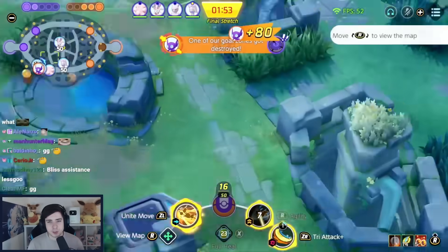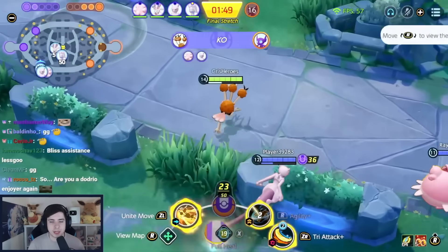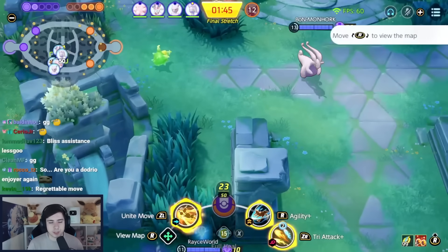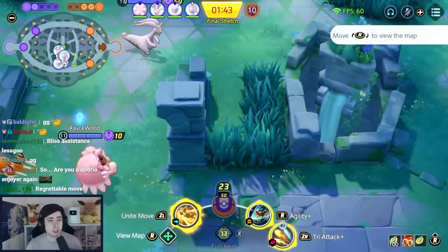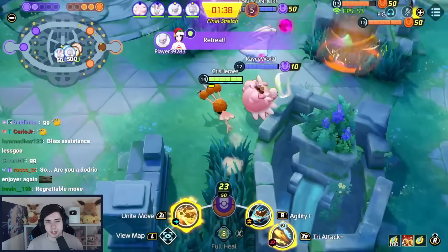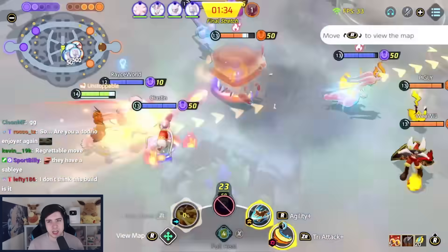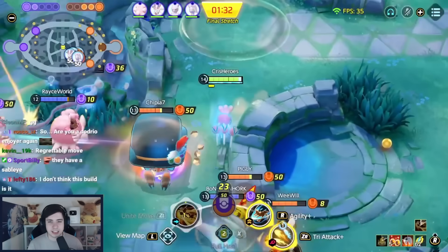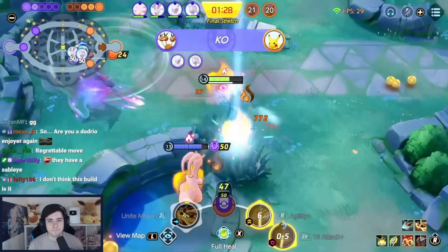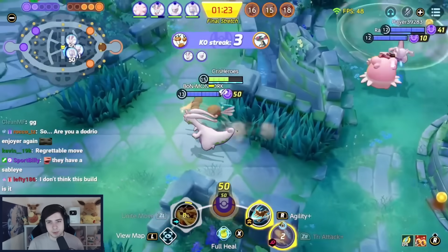Even though Dodrio got nerfed, it's an absolutely excellent Pokemon. You can play a lot of different movesets — Tri-Attack Agility is still very strong. Drill Peck Jump Kick is also totally fine. The Charging Charm item is excellent on Dodrio combined with Attack Weight and Razor Claw. You can also play Jump Kick Tri-Attack, but it's probably one of the hardest builds in the entire game to play and requires a lot of practice. But if you enjoy playing Dodrio, it's still very strong. Of course, 6 Brown and 6 White Emblems.